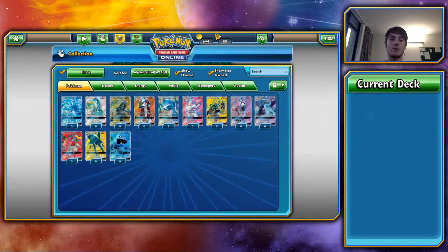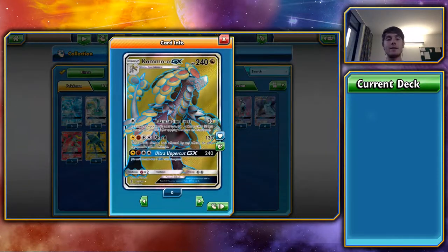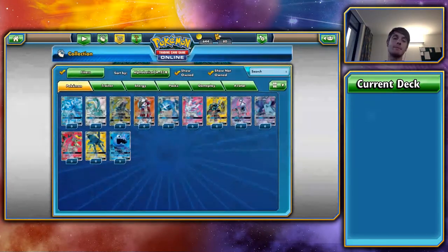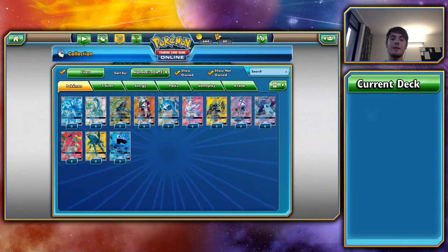I didn't give a rating — I'd say, similar to Drampa, it's probably a 3 out of 5. Its second attack at 130 may not be quite enough. With a Choice Band it does 160, which still just misses some of the really important knockouts in the meta. It's an interesting one.